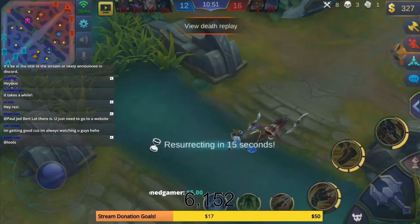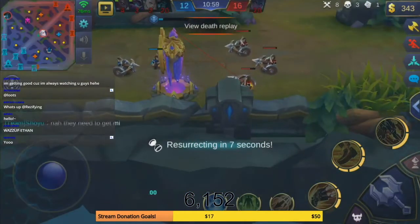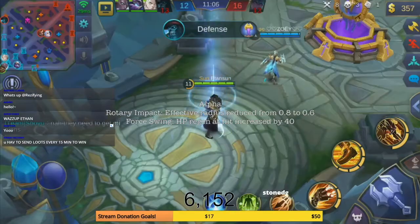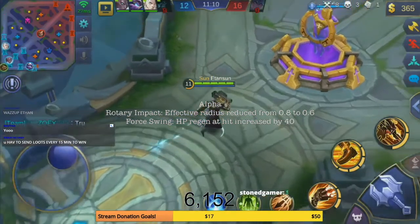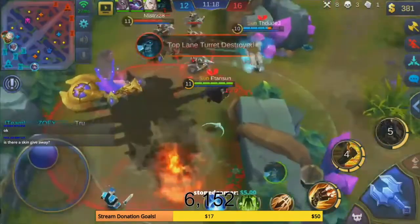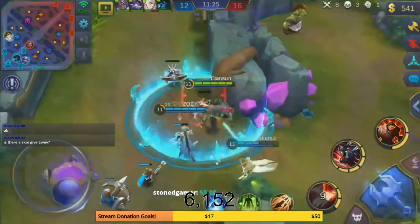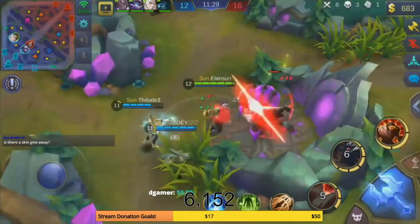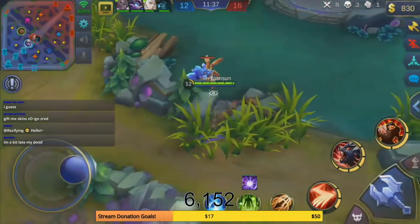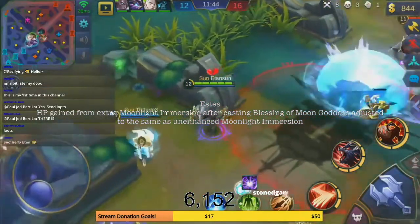Alpha's Rotary Impact first ability had its radius decreased from 0.7 to 0.6 — about 20 percent thinner. However, his second ability Four Swing's health regen was increased by 40 — from 110 to 150. The first ability nerf is actually a pretty significant change. Overall, buffing and nerfing him at the same time just leaves him back where he was — which was already fairly pointless. Estes got nerfed: the HP gain from the extra Moonlight Immersion you receive after casting Blessing of Moon Goddess is adjusted to the same as unenhanced Moonlight Immersion — so no bonus heal from the ult-triggered ability.